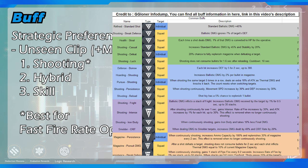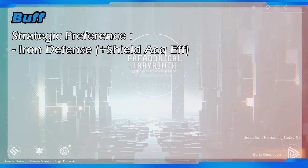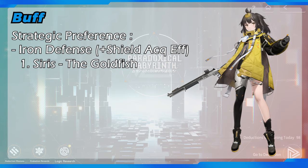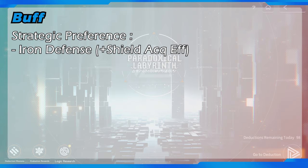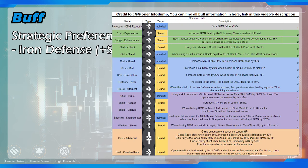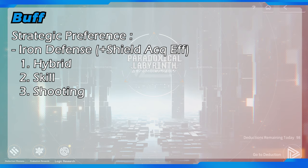The next buff is unseen clip, which can increase magazine capacity. This is also very suitable for shooting dependent operatives first, hybrid damage dealers second, and skill dependent operatives third. This buff and its derivatives highly synergize with fast fire rate operatives like assault rifle or submachine gun users, since most buffs require continuous shooting. However, this buff is not good for Katya Klein because she uses a crossbow which already has unlimited magazine capacity. The last buff is iron defense, which can increase shield acquisition efficiency.